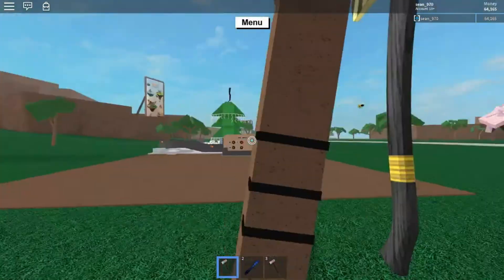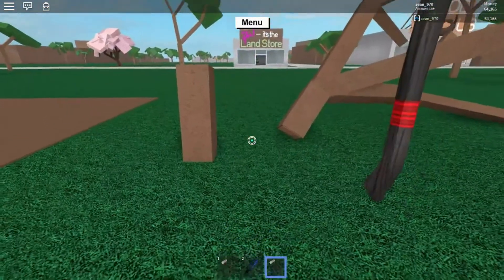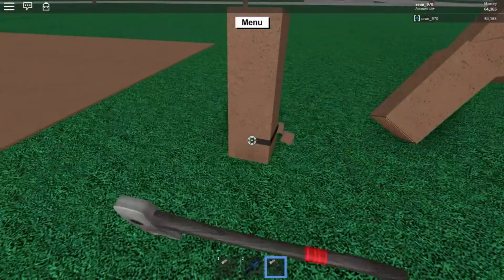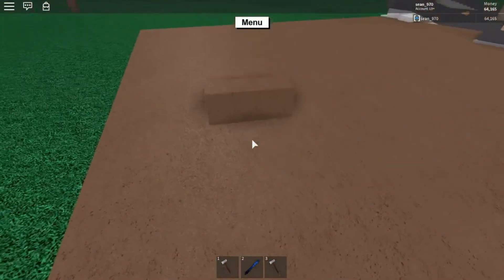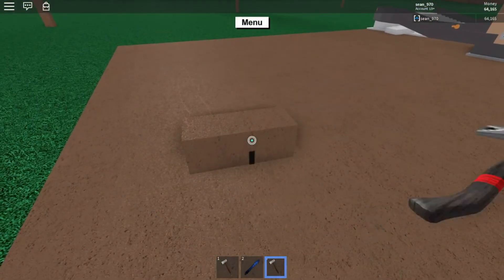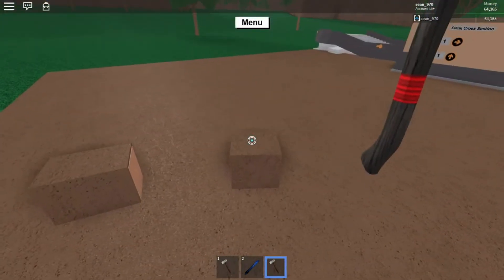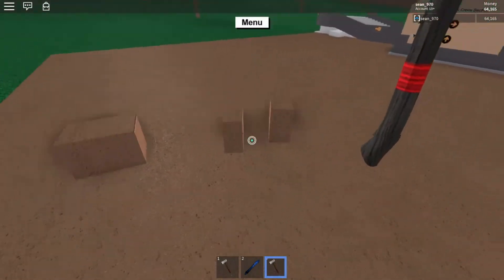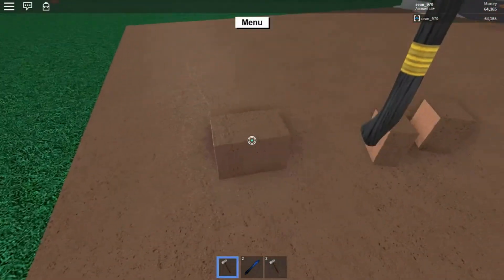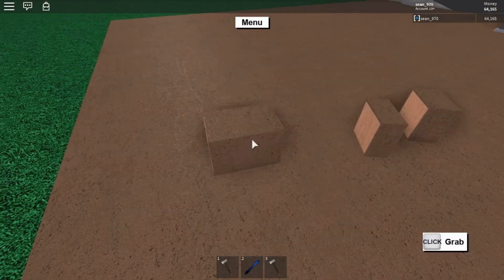Another thing with the Bees Axe is when you hit it, bees will come out, which is pretty cool. With the Rookie Axe it takes one, two, three hits to do that same piece. Doing it again — one, two, three. So yeah, the damage is the same there.